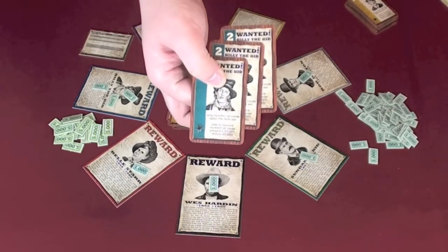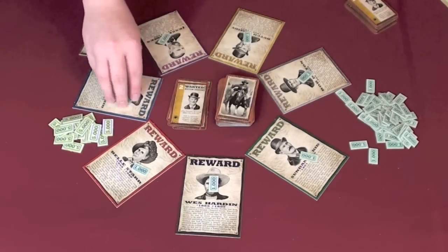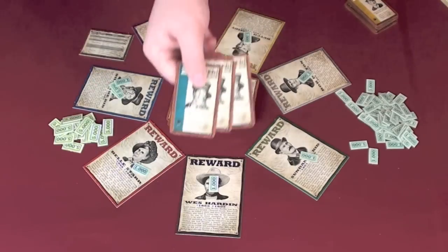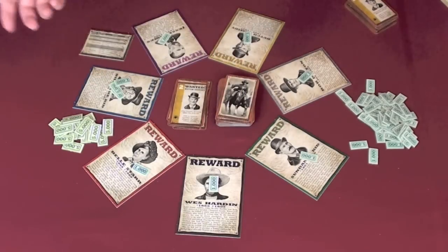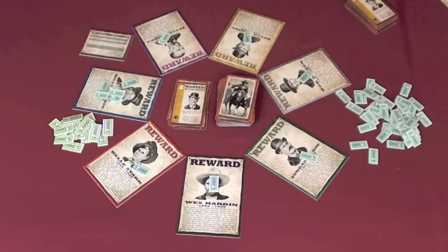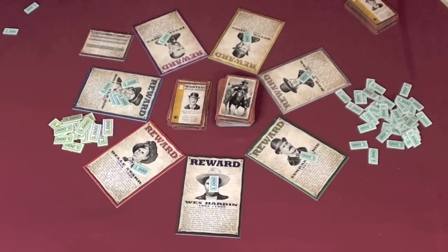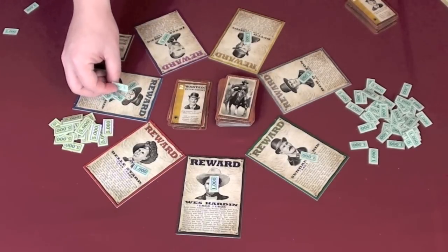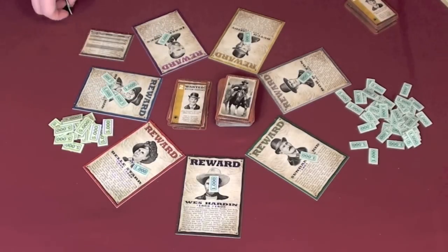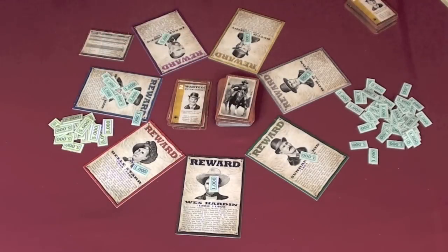When dividing money, you check if the person with the most capture points has at least five more than anyone else. If they do, they get all of the money on that outlaw. If not, everyone with at least four capture points gets a share: the person with the most gets the first $2,000, then going around the table everyone with at least four capture points takes $1,000 until all the money is gone. So there's a benefit to keeping people below five in excess while still having enough points to split the money.